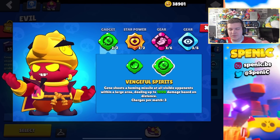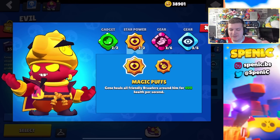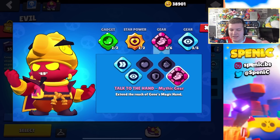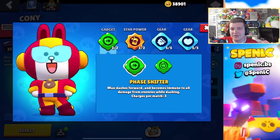Gene's build is super simple. Lamp Blower pretty much everywhere except really long range maps or specifically Knockout and Bounty, where you want to be using Vengeful Spirits — it's not the best gadget but at least it helps with chip damage. In terms of star powers, Magic Puffs 100% of the time. I pretty much use this setup all of the time.